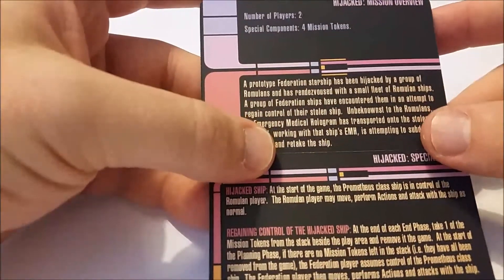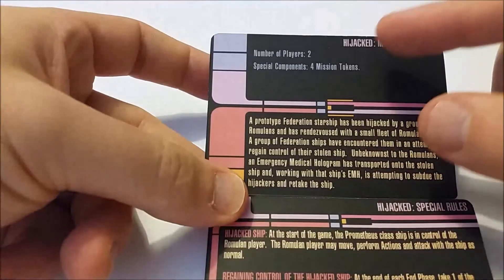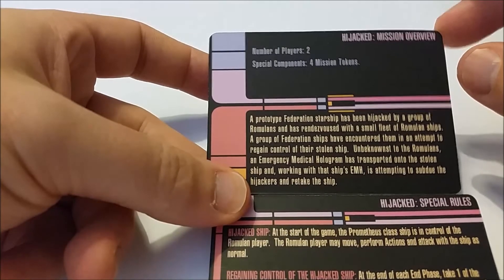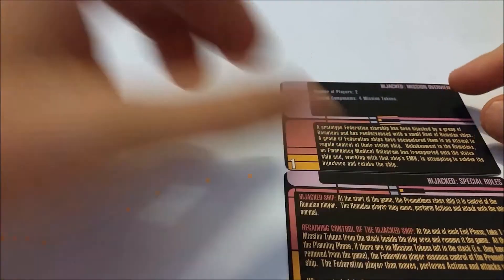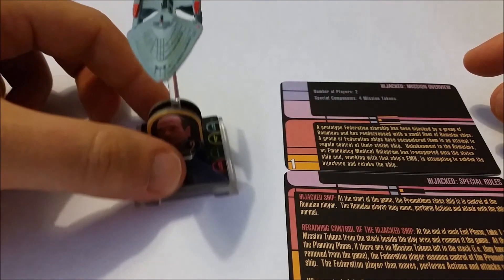The final piece is the mission card — this time it's 'Hijacked,' which puts you in a position to play as the Prometheus plus a Romulan fleet against a Federation player. The Prometheus starts off captained by Rekar, then moves on to be captained by the Doctor as the ship is retaken during the game itself.